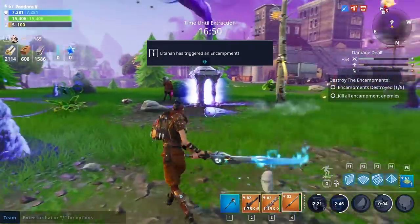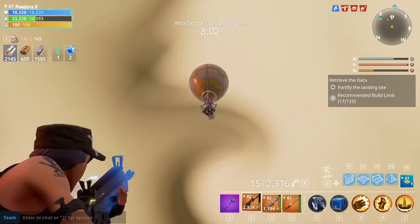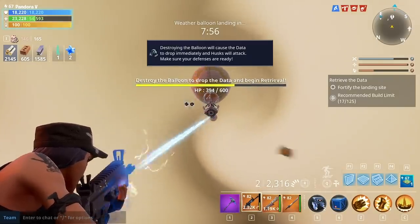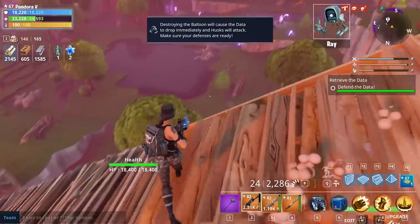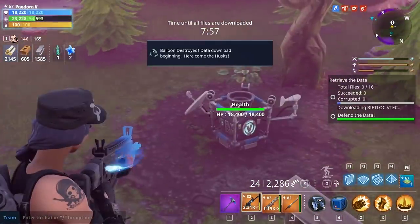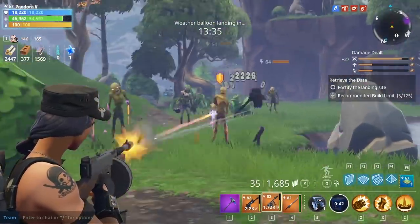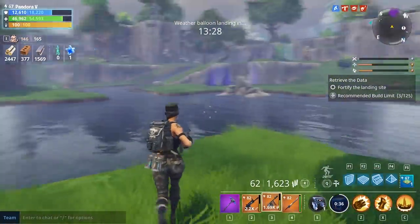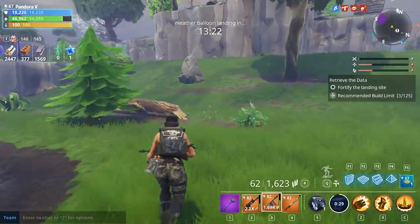Once you've done all the encampments — and hopefully the super encampments — you can start farming at the end of the mission to gather more materials. If you're short on materials, do a few encampment missions to build your stocks up. Also, when the timer gets down to about eight minutes, a health bar appears on the balloon and you can actually shoot it down out of the sky. Just make sure your group is aware and agrees before you do it — it's a quick way to finish if you're short on time.